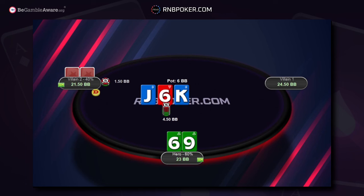I think in GTO this is a standard call, but against population I don't mind folding. In this case you call — we hit the 9, still not super happy about my hand. Let's see what he's doing — he bets half pot. This is actually pretty weak.